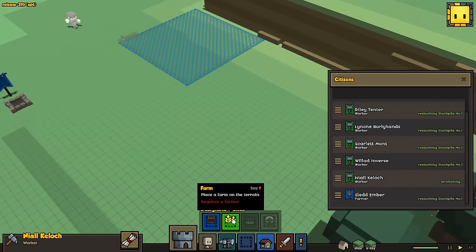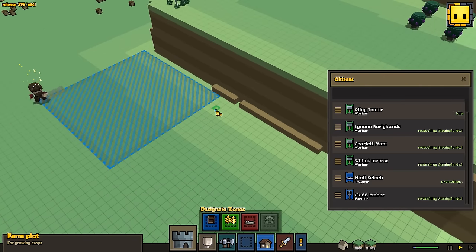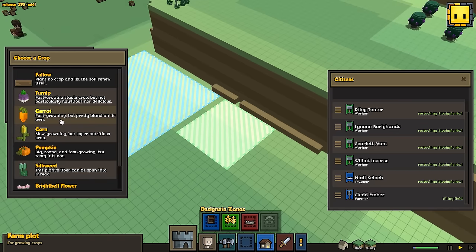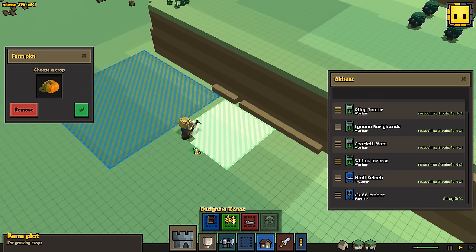Now because we have a farmer, we have a farm zone. So we can zone out a few of these. I like to make them 10 by 10. Let's do it like this — 10 by 10. These are the different plants: turnips are fast-growing but not very nutritious. Carrots are pretty bland. Corn is slow-growing but super nutritious. Pumpkins are big, round, and fast-growing but not very tasty. So I'm going to have a crop diversity here.